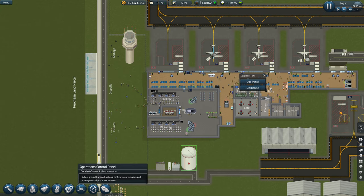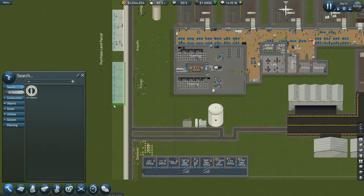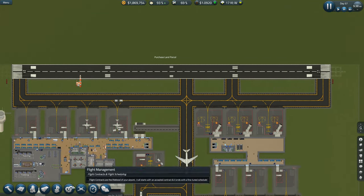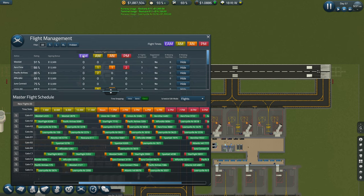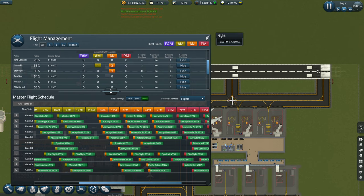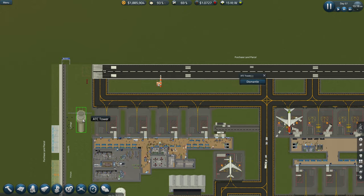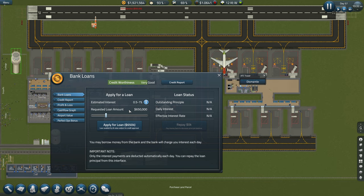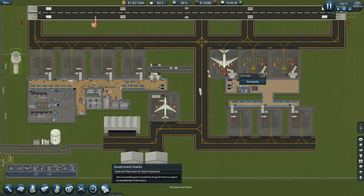I think we might need another LRT platform. We can get these early flights - what's stopping us from getting this then? I thought I had everything needed. For all the upgrades, is it because the runway is too small? I've got a large ATC tower. I haven't even looked at the grunts for a while.